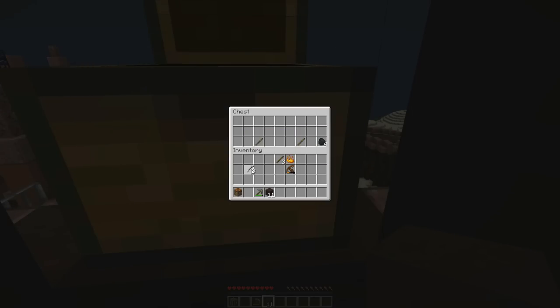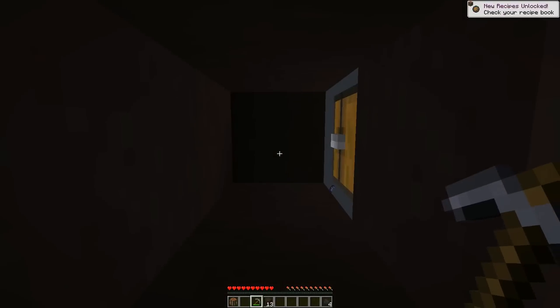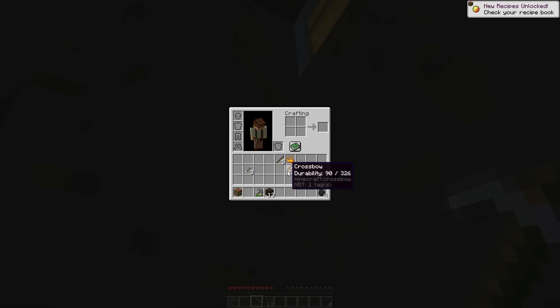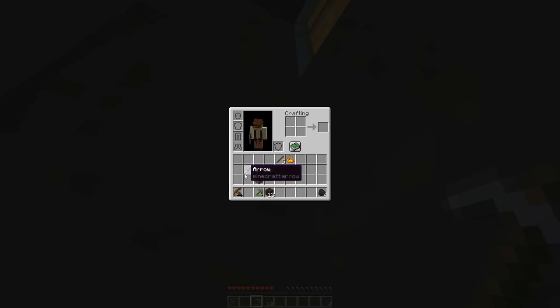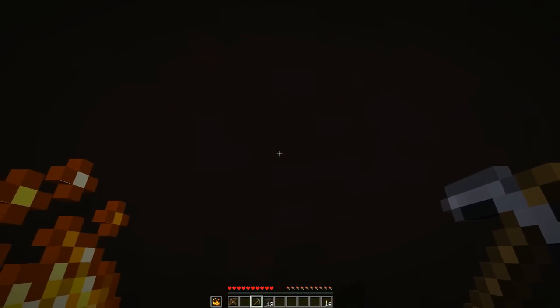And we're just gonna dig down so that these guys cannot get to me. Yeah, I think we're safe. Strength — when killing a mob in melee, gain Strength 4 for three seconds. Interesting.